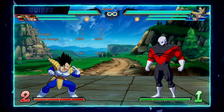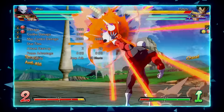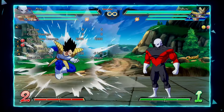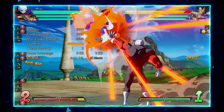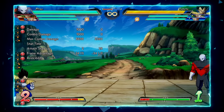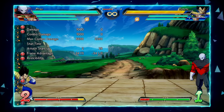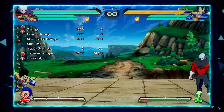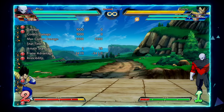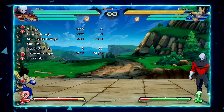Even point-blank super dashes from round-start distance are a lot easier to anti-air with 2S because of those extra two frames of leniency. That extra leniency is really, really important when you're trying to catch gaps and just react to things in the air. It's one of his best buttons — the fastest anti-air in the game because it has two-frame startup instead of four.